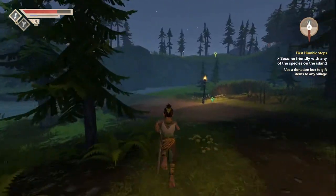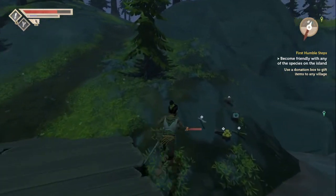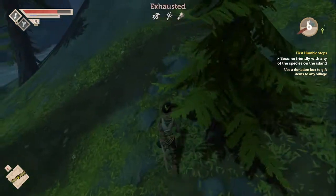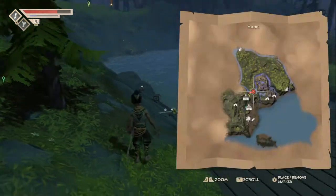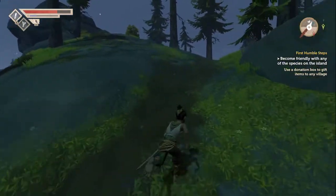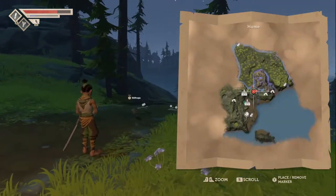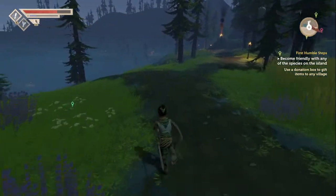I gotta go back in the video and take another look at the name so I can use it properly. Oh here's some more resources - but that's good they stay though. I gotta come back here - let me put a marker. We'll put one right where we are. Look at that - how convenient is that? Markers everywhere. I think there's some more stuff here - I'm gonna mark this area too. That is so convenient with the markers, we could place so many of them.